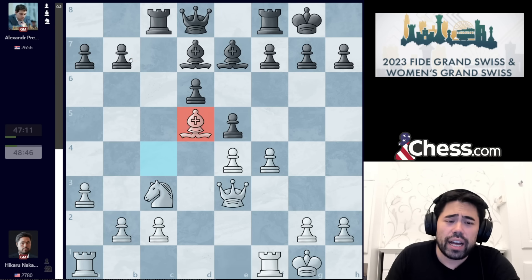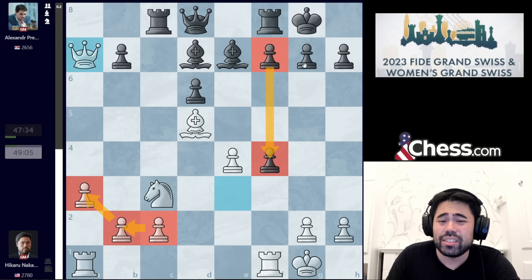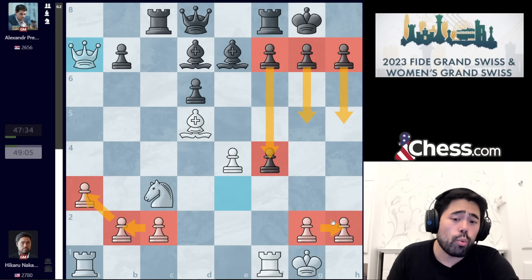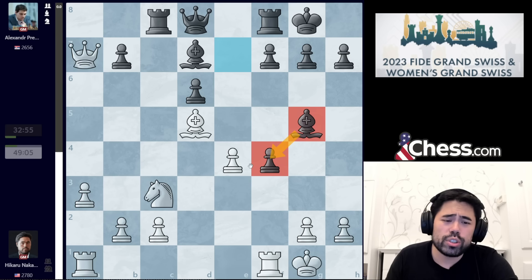So if Predka goes rook c8, I get to play bishop d5, creating a wooden shield in the middle of the board, and after e takes f4, queen takes a7, we have a little imbalance: I have the three pawns on the queenside, black's extra pawn on the kingside is doubled, although he does have a four on two on that side. An imbalance is definitely what I want, considering the opening has essentially been a bust for me. Predka plays bishop g5 guarding the pawn, and now I play queen f2. One of the reasons I played this move is that I had built up a little time advantage — we're only on move 16, Predka down to 30 minutes — and I wanted to try to pick up the speed and put some pressure on the clock.